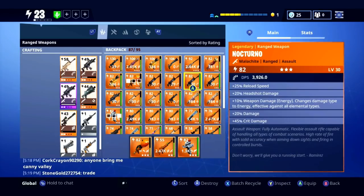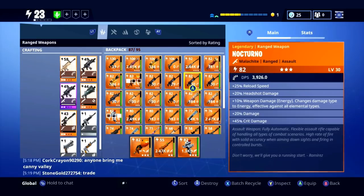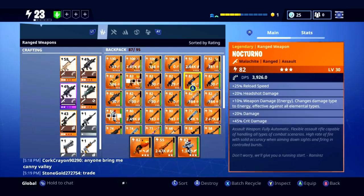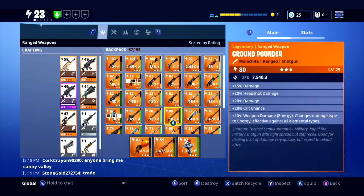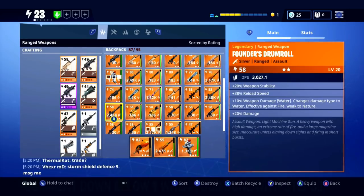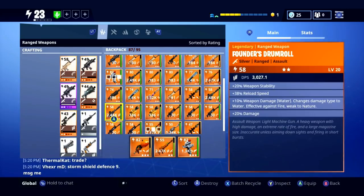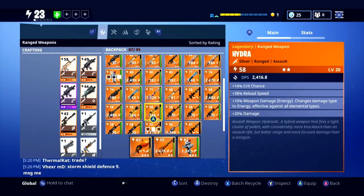What is going on guys, it is your boy Rainz and welcome back to my channel. In today's video I'm giving away an 80 Ground Pounder, a 58 Pounders Drumroll, and an 82 Nocturnal. All you guys have to do is subscribe to the channel, like this video, and turn on post notifications. This giveaway will end at 25,000 subscribers — once I hit that, I'll be doing a live stream picking the winners.